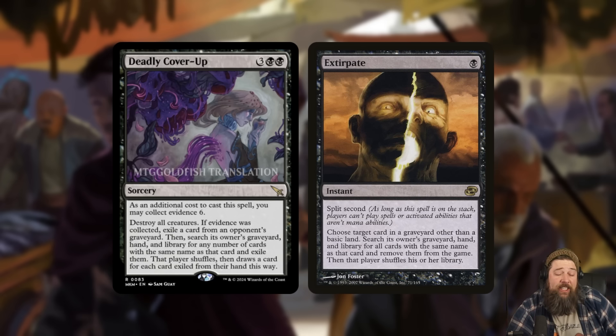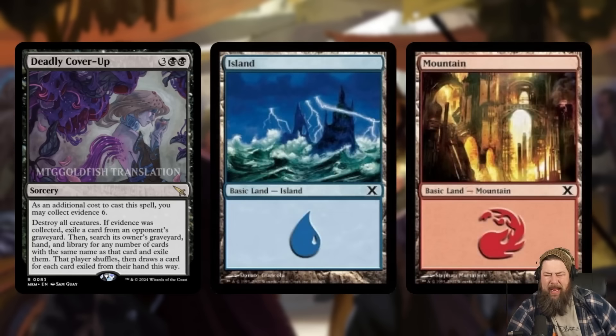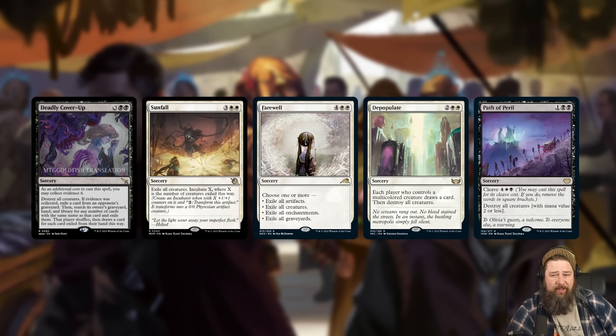Worth mentioning — there was some confusion because the original spoiler came in French. The French version does not exclude basic lands, but Extirpate itself says 'choose a card other than basic lands.' Deadly Cover-Up apparently doesn't have this restriction, which means you can wreck a mono-color deck — if you get an Island in the graveyard against Merfolk, you exile all their Islands and they won't make a land drop. Also hilarious against Rat Colony or Persistent Petitioners.